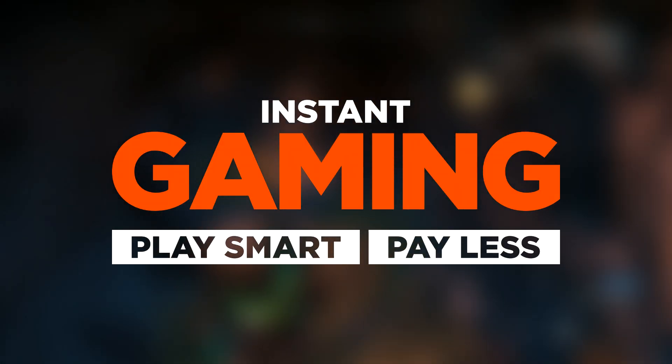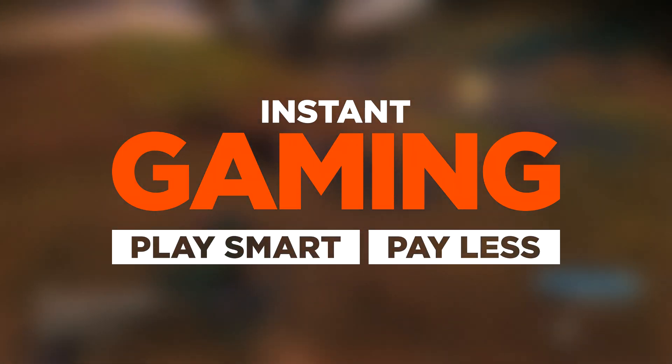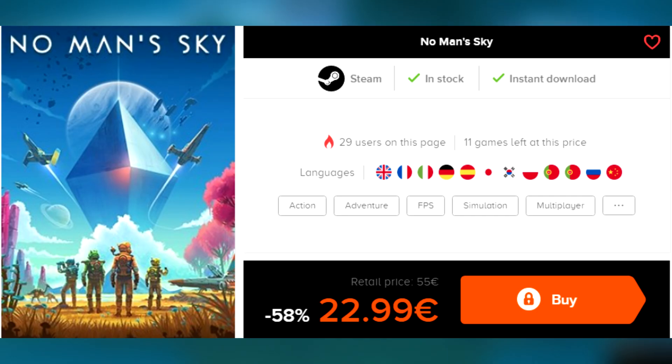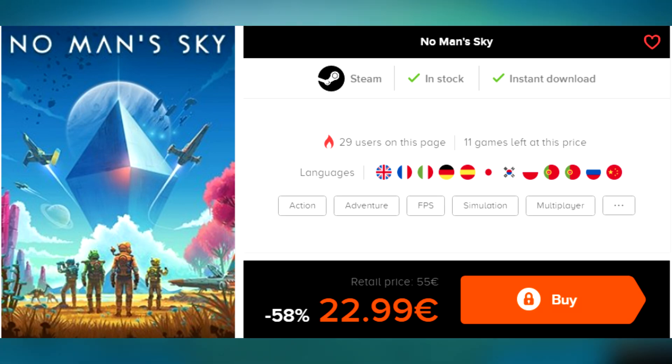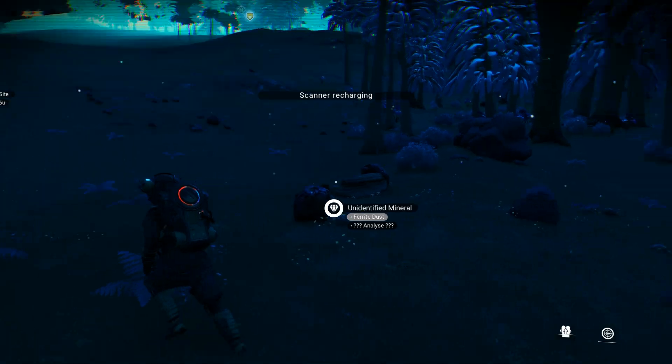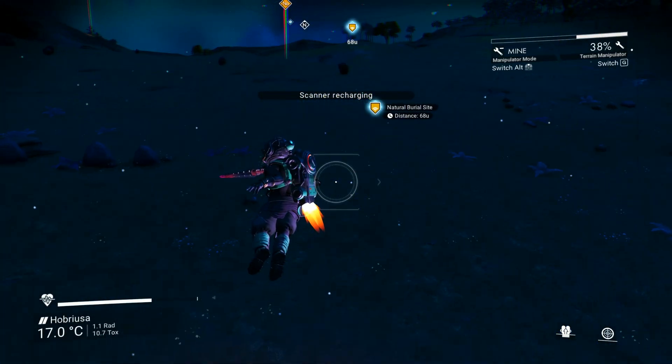Also a quick shout out to Instant Gaming — this is a website where you can buy games very cheap. For example, if you're looking into buying No Man's Sky you can get it up to 60% cheaper using the link provided in the description box. So if you're looking for some really awesome discounts, I've provided some links down below you should check out.